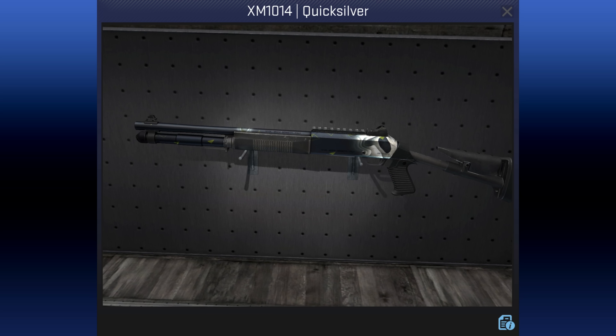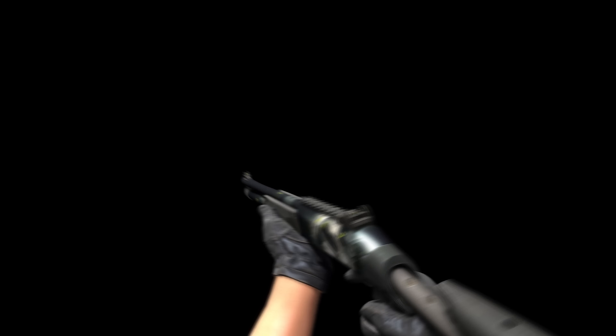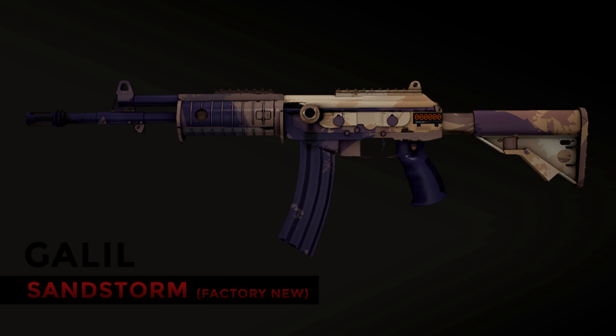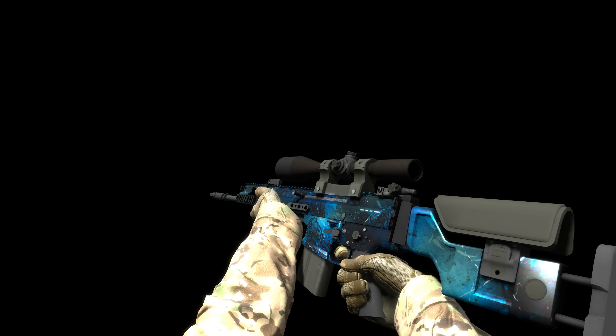The XM1014 Quicksilver by Algess is one of 12 weapons from the collection and the only one to be currently accepted. It has the patina finish, which allows for metallic reflections but limits what can be customised on the gun. But this weapon isn't his only accepted entry — he also made the Sandstorm skins, among others, including the SCAR-20 Grotto. Algess has got a total of 9 skins accepted into this game.